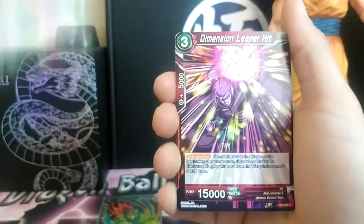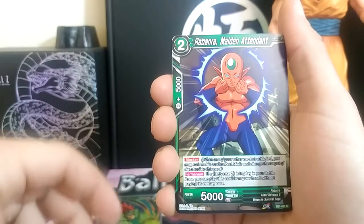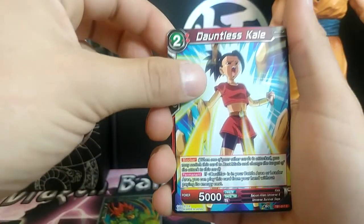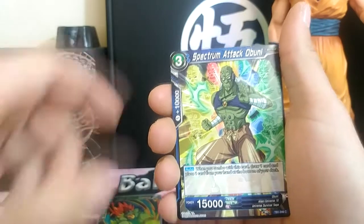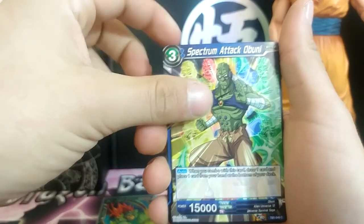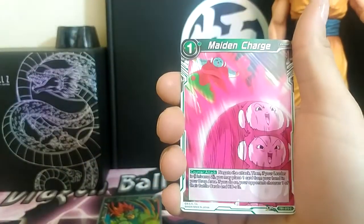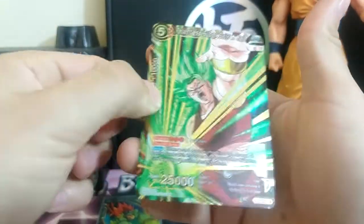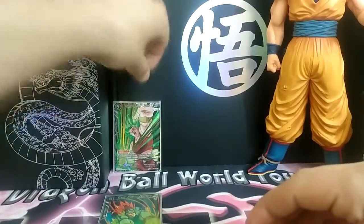Attack Reflecting Prum, Dimension Leaper Hit, Rabanra Maiden Attendant. These names don't sound familiar to the dub. Dauntless Kale, Universe Nine Supreme Kai. Spectrum Attack Obanai, Kaba, Universe Mediator, Maiden Charge. And — oh! Relentless Super Saiyan Kale, Super Rare! Speaking of one and only Super Rares, we've just got one. Starting off pretty strong.